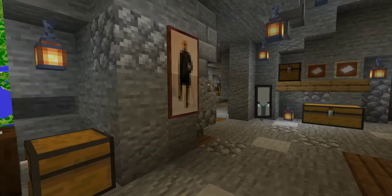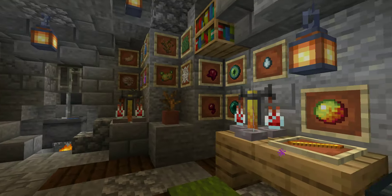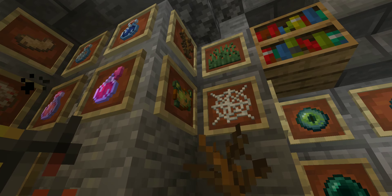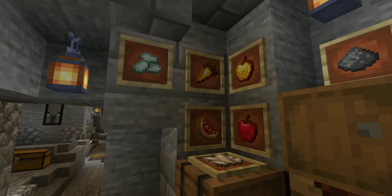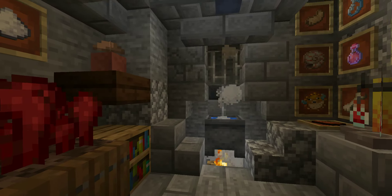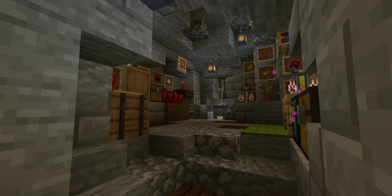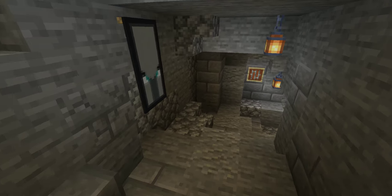Right next to the explorer room is what I think is a really cute room — my brewing room. It has one of every ingredient with some extra stuff mixed in like poison potatoes, spiderwebs, and grass, which I thought fit the room's aesthetic. It's got a little cauldron brewing and the smoke goes up through the ceiling. It's a pretty cool room.